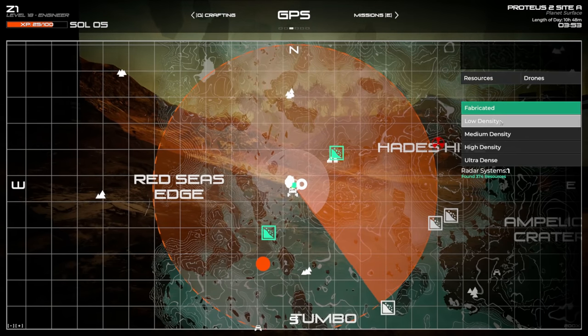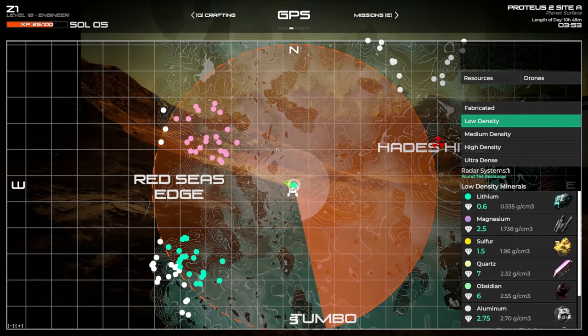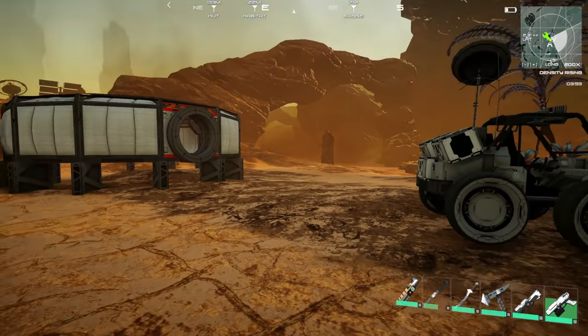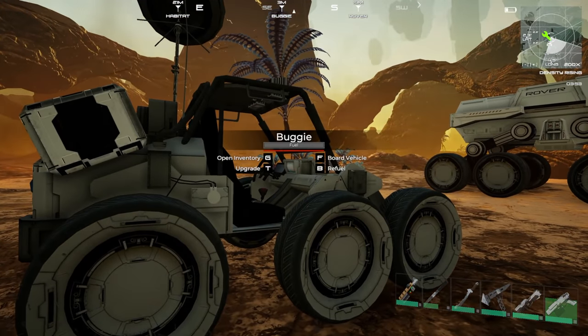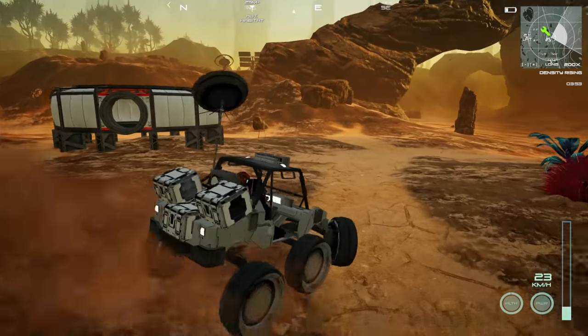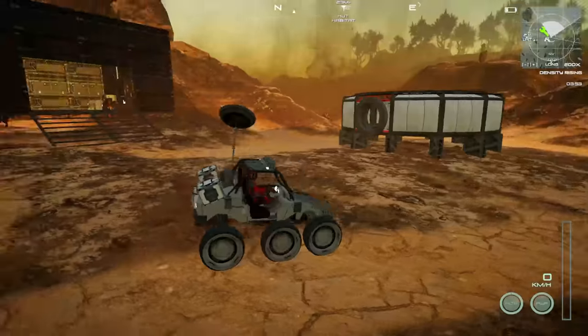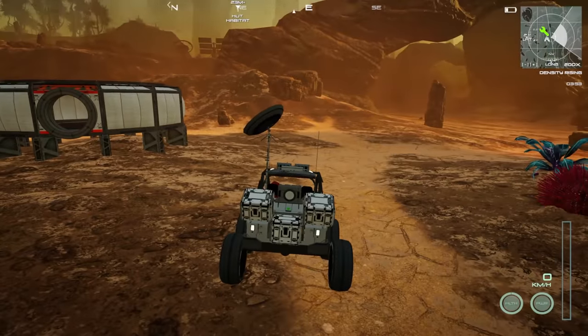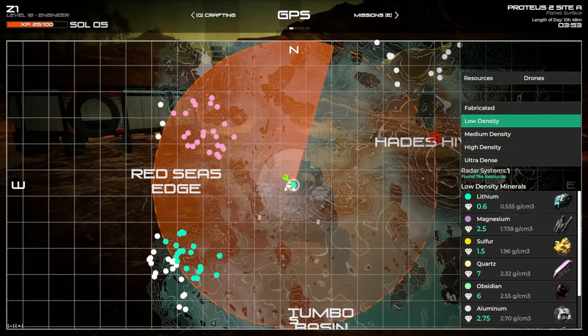This is going to be super handy when it comes to finding things — instead of having to stop to pull out the map all the time, you'll start seeing resources creep in on your mini-map. The mini-map also works in your vehicle, so anytime you're driving you can still see it without having to pull up the full map.